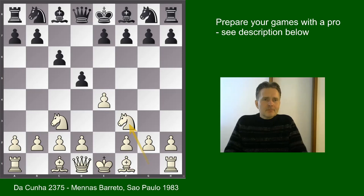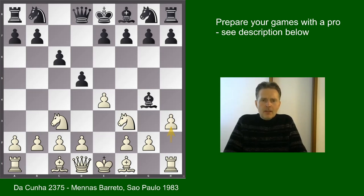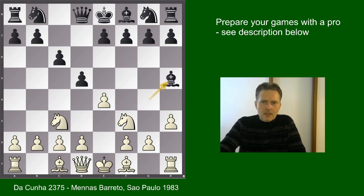In our game, we saw bishop g4 — a very solid move. Black wants to play e6, and before that happens, he brings out the bishop. Now h3 is the point of white's play. Black is now faced with a dilemma: he can either give up his bishop pair or play bishop h5. But bishop h5 is clearly worse, and black is actually forced to give up his bishop pair.